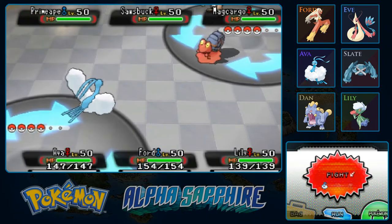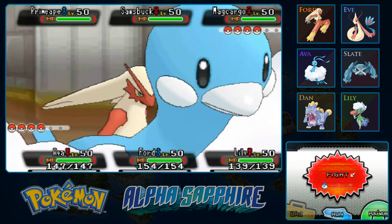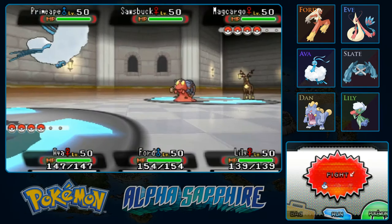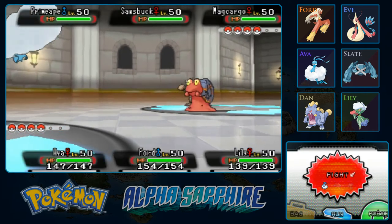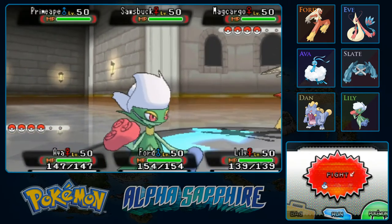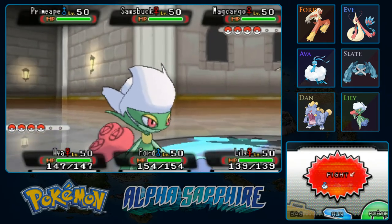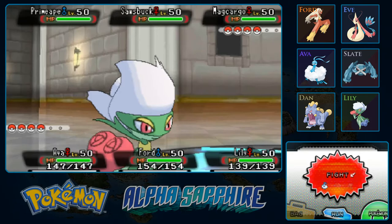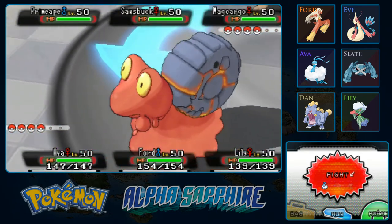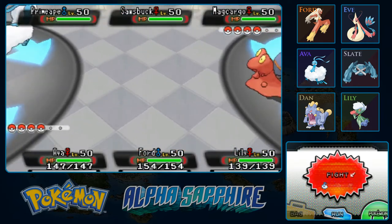The way rotate battles work — in case you don't remember from our battle in Mauville Hill — each Pokemon trainer has three Pokemon out at a time. Normally if you switch, you use up your turn. But in rotate battles, rotating does not take up your turn, so you can rotate and attack. Switching is a different thing — that would still take a turn.